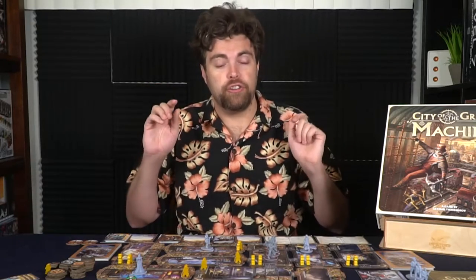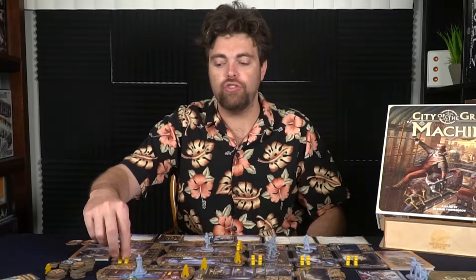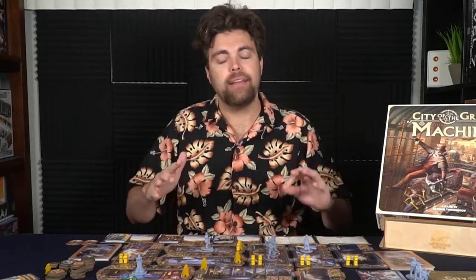After that, you move on to guards. Place two guards in the top left-hand locations of each of the different major and minor districts. At the end, you should have only three famous citizens left and one guard. Once you've done that, you've completed creating the entire city.